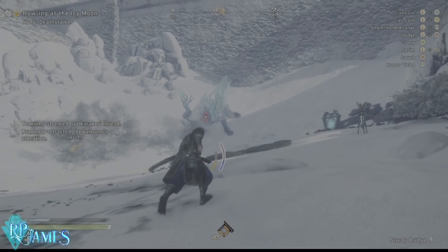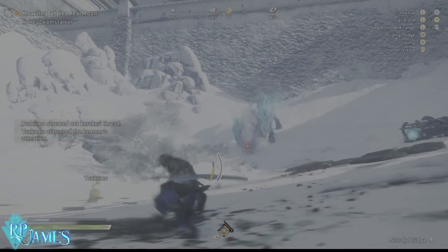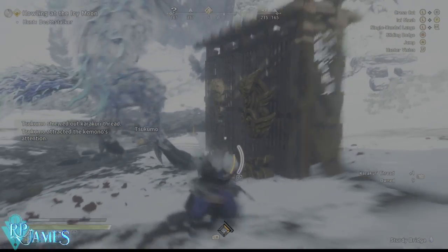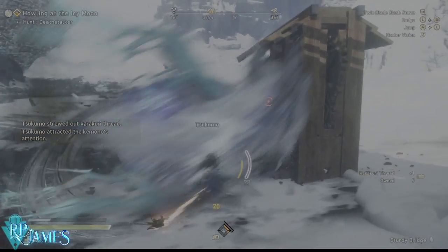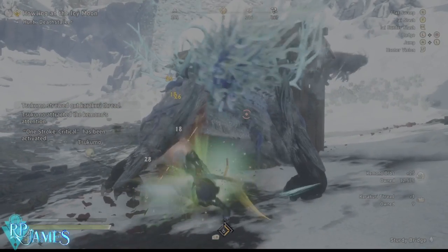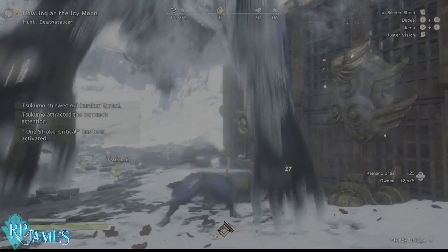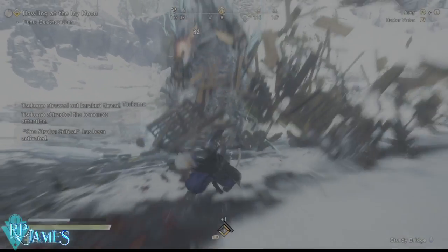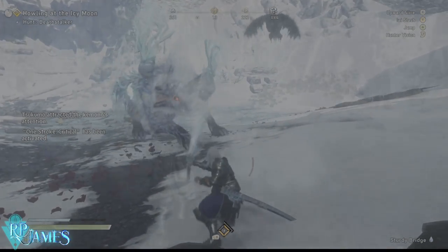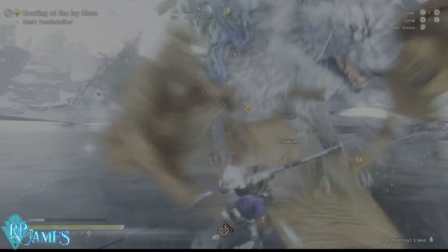When he howls — be careful not to confuse this with the nova howl. If he howls and he stuns you, dodge and then summon a wall. This will cause him to run into the wall. If you're lucky, like I was here, you can be away from the stun and craft the wall — he'll collide against it and you get free damage.